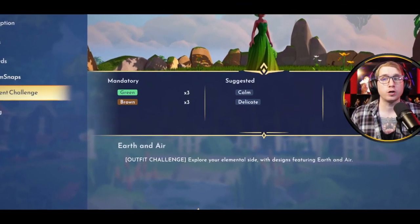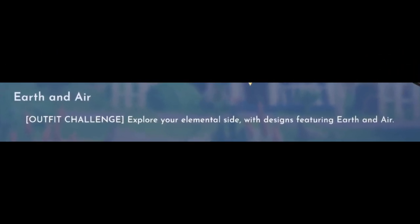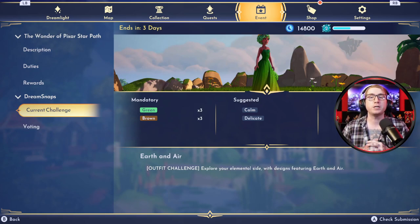The challenge title is Earth and Air. It is an outfit challenge and it states: explore your elemental side with designs featuring earth and air. I think where a lot of players are getting stuck is on the fact that this is an outfit challenge, so they feel like the outfit itself has to capture earth and air. But if you read the description, it says 'designs featuring earth and air' — and these designs do not have to be exclusive to your outfit, but to the overall scene, so the photo itself.